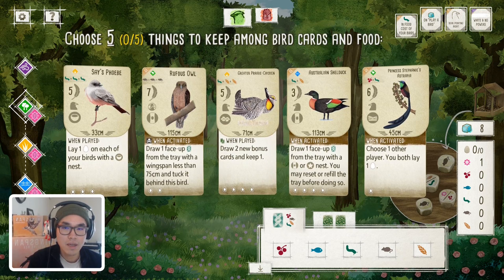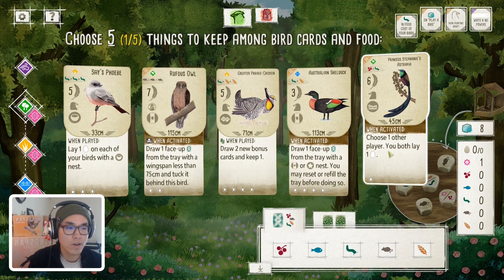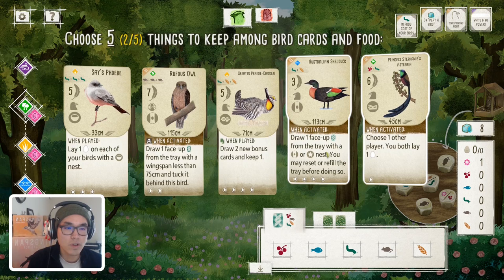Quite a few birds that really stand out. The Princess Stephanie Astropia is definitely one of my favorite birds in the forest, because you get to lay eggs when you activate your forest. That's like a premium in Oceania, given the nerf to the grassland. And then the Australian Shelduck brown power is also one of my favorites — you get to draw a card from the face-up tray that's either cavity or star nest, and you get to either reset or refill the tray before you do so. So you get to see a lot more cards, and I think it's a good jumpstart to your wetland.